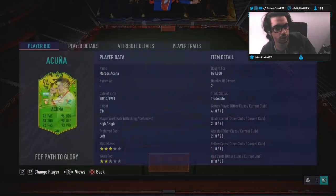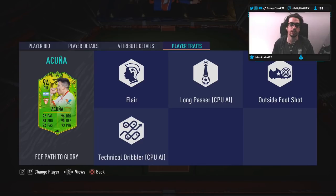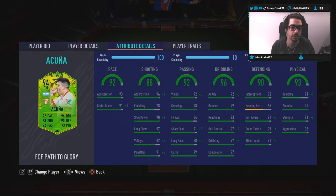We are taking a look at a card that is 5'8", high/high work rates, 4-star skill, 3-star weak foot, and in-game player traits. He has the outside foot shot trait. This card actually looks really saucy, man. Yeah, Acuna looks really, really saucy.